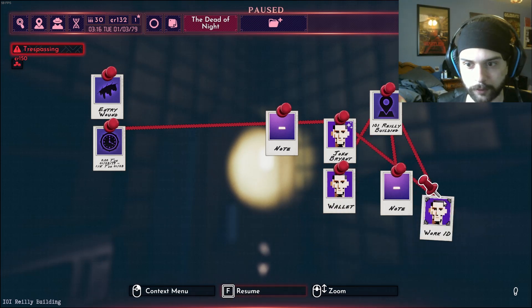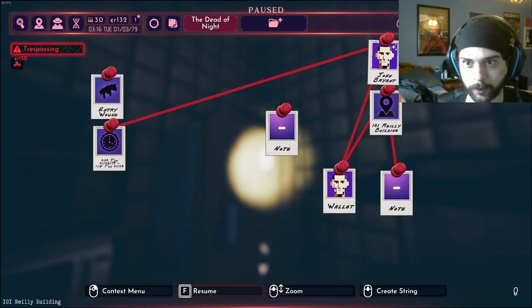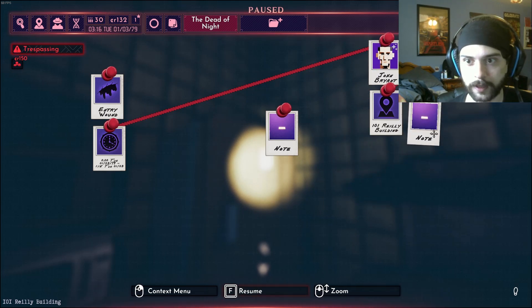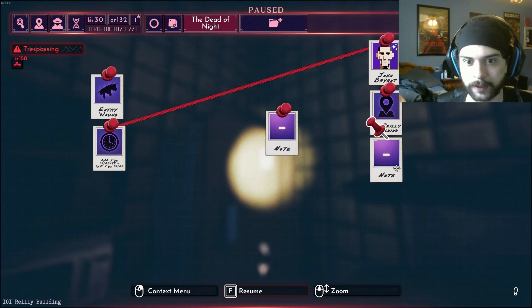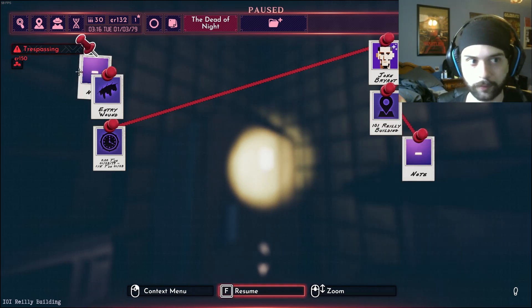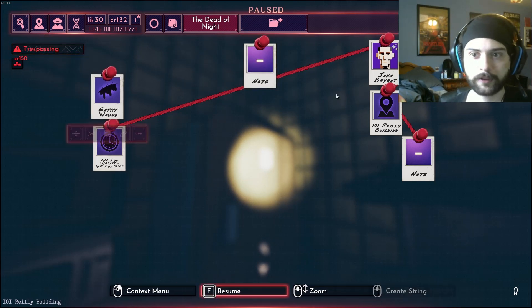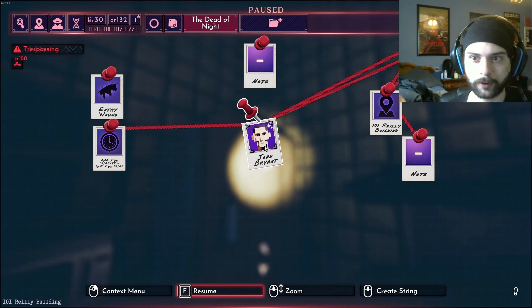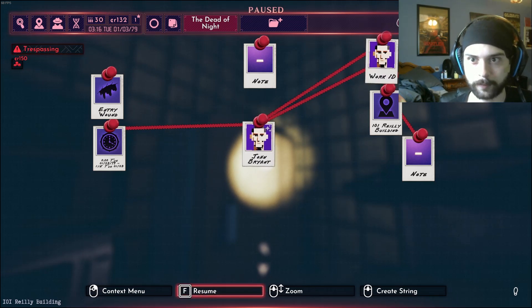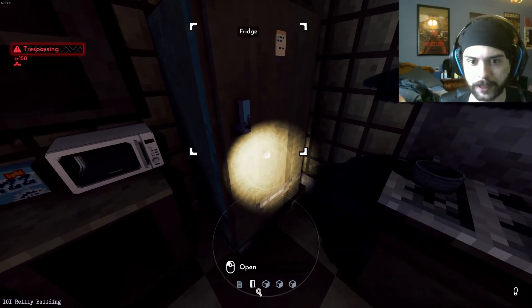We'll close all these and organize it. Work ID - John Bryant will go up at the top with his work ID and his wallet if we need it. There was a note connecting him, and we'll put that down here as a secondary place. This note just said find John Bryant, so that's the overarching goal right in the middle. We've got some information about John's death, which we'll put John at the center now and work ID up here.